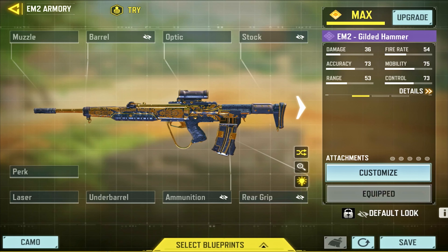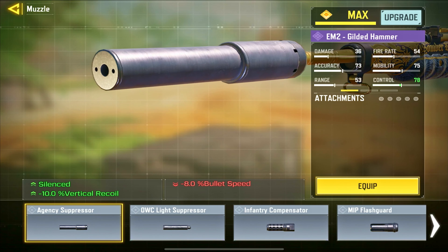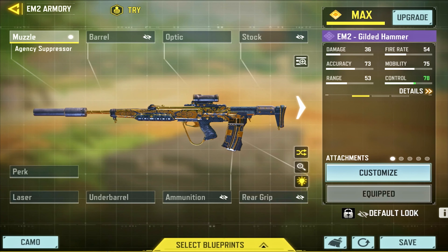EM2 is back with a buff in season 2. Today I am going to reveal my secret EM2 loadout with zero recoil and max damage. First attachment is agency suppressor to suppress the sound of the weapon.